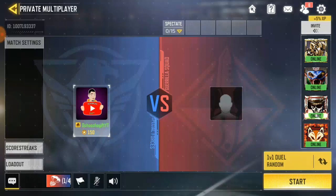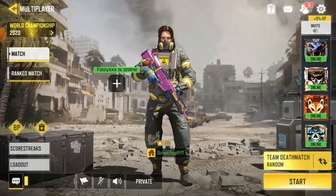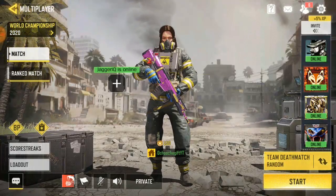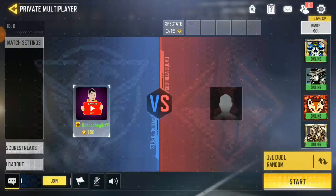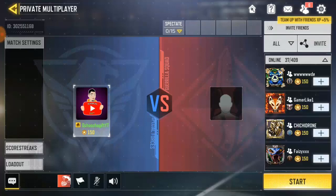Then invite your friend. Actually, if you didn't go this way, you can go to private match directly, then invite your friend to join your match. Once you find your friend, just go and click on the button over here to invite a friend.